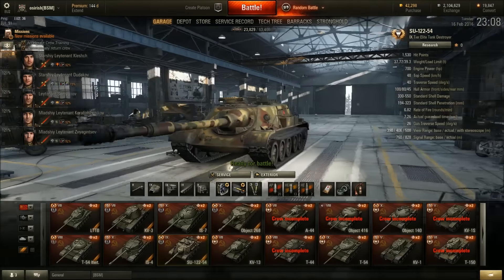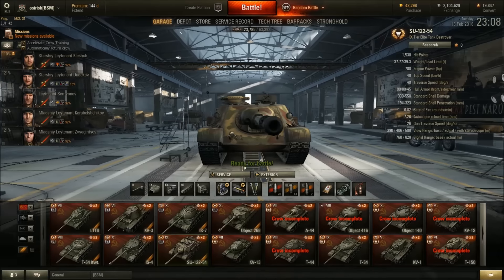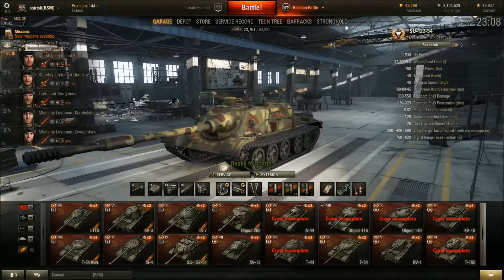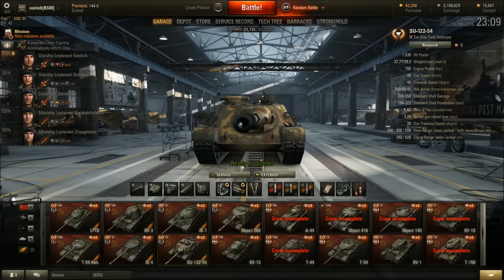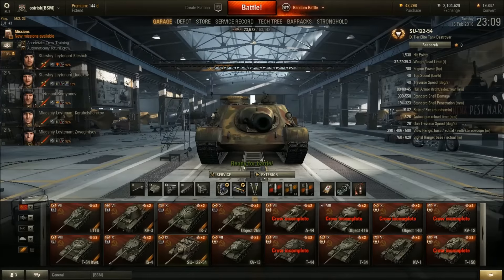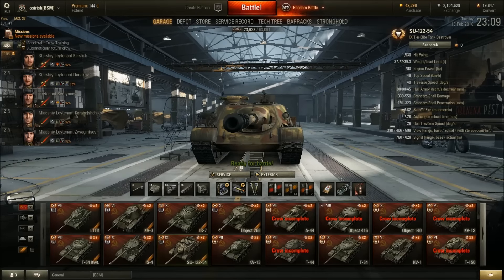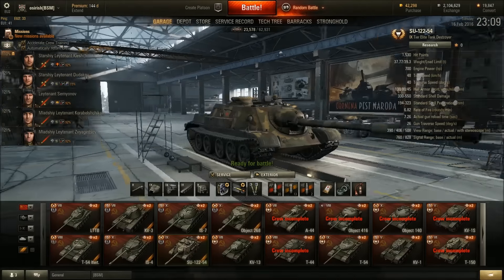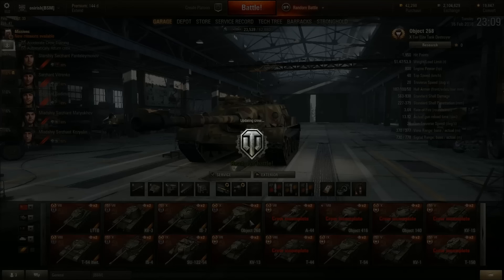The SU-122-54 — a tier 9 Russian TD, basically an upgraded version of the SU-122-44 premium. Same problems with gun depression, but good rate of fire, good DPM, fast, maneuverable, sloped armor effective against lower tier tanks. My biggest issue is the gun depression — you expose a lot of your tank to get a shot on target. For some reason it's very hard to ace: I've had this tank a long long time, picked up seven kills with around four and a half thousand damage, and it wasn't enough for an ace. This tank is cursed.